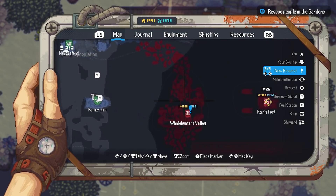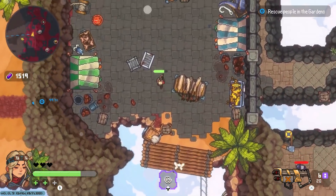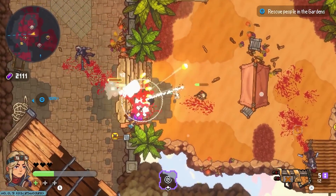The world of Skylands has expanded with a new island which you can explore right now. Whale Hunter Valley was known for its thriving fishing community before it got occupied by the Falcons. It's up to you to fight back and restore it to its former glory.